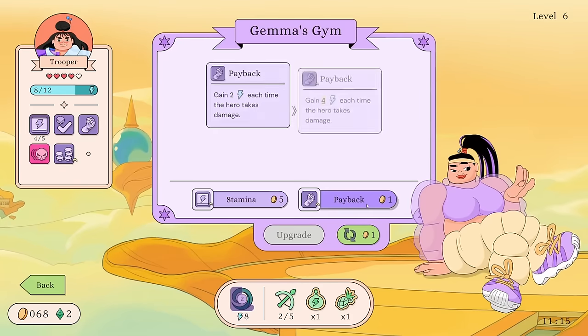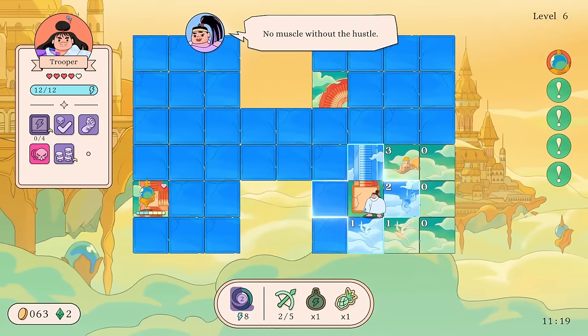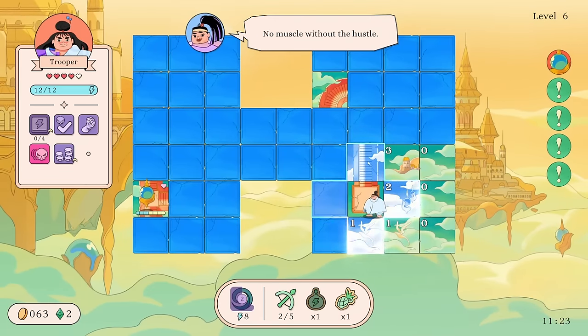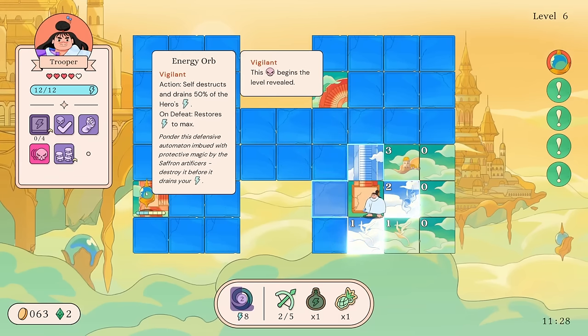I guess Stamina — I don't think I want to level Payback. It's only one coin. I probably would have done that differently then, to be honest. How am I going to get to this guy before he attacks?